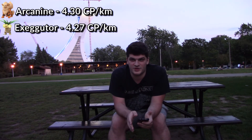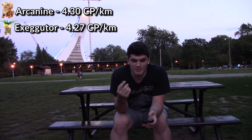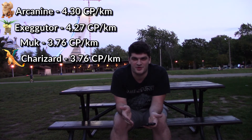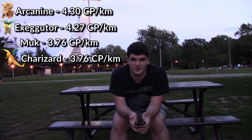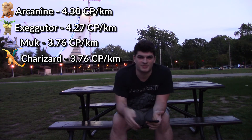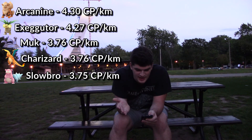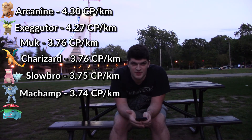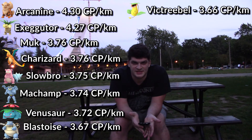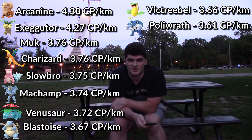Exeggutor is a very close second at 4.27, which is worth noting because it's a very good Pokemon. I was surprised by number 3, which is actually tied between Muk at 3.76 and Charizard at 3.76 — interesting since Fire-type Pokemon don't really get great CP, so starter Pokemon may be slightly boosted. Very close after that is Slowbro at 3.75, then Machamp at 3.74, Venusaur at 3.72, Blastoise at 3.67, Victreebel at 3.66, and Poliwrath at 3.61.